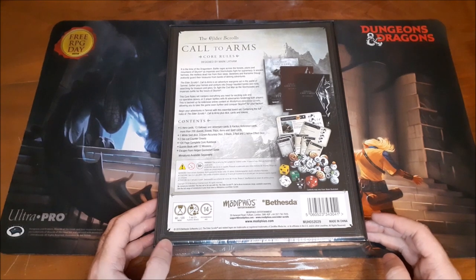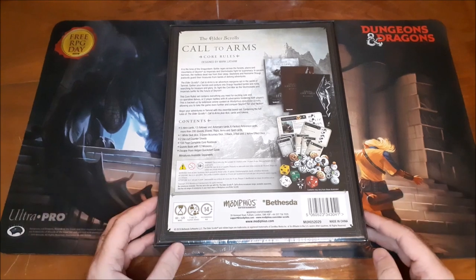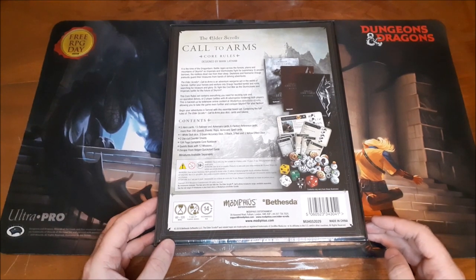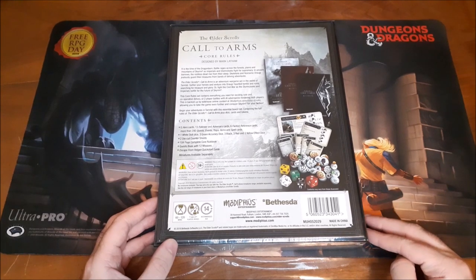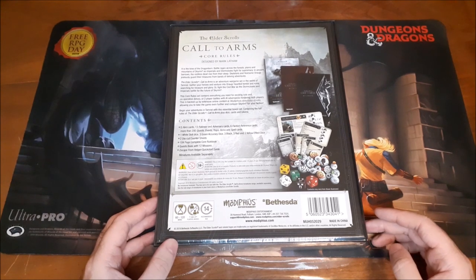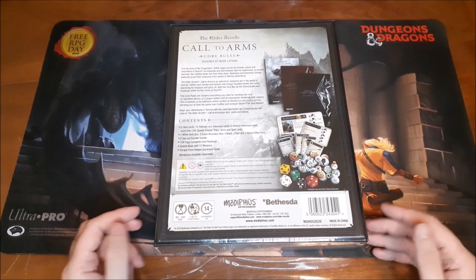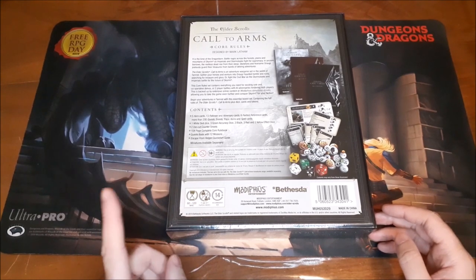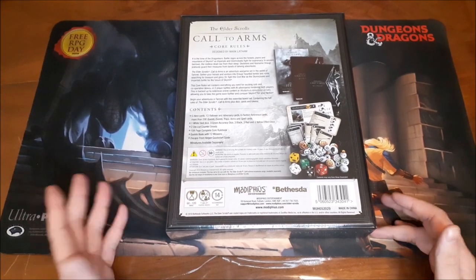Begin your adventures in Tamriel with this essential box set containing the full rules of Elder Scrolls Call to Arms, plus dice, cards, and tokens. The contents are: five hero cards, 13 follower and adversary cards, six faction reference cards, more than 200 quest events, traps, items and spell cards, one white skill die, three green accuracy dice, three black, three red, and three yellow effect dice, two die-cut counter sheets, a 104-page complete core rulebook, quest book with 12 missions, Escape from Helgen quick start guide. Miniatures are sold separately. It takes about one to two hours to play, one or two-plus player modes, and the recommended age is 14 and up.